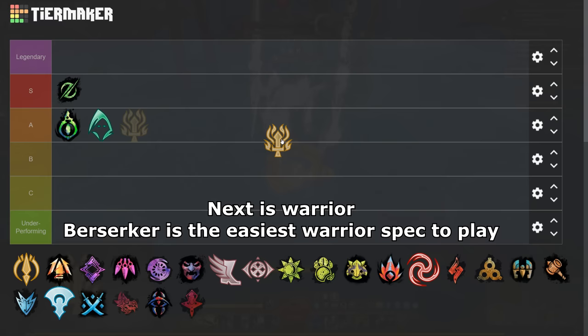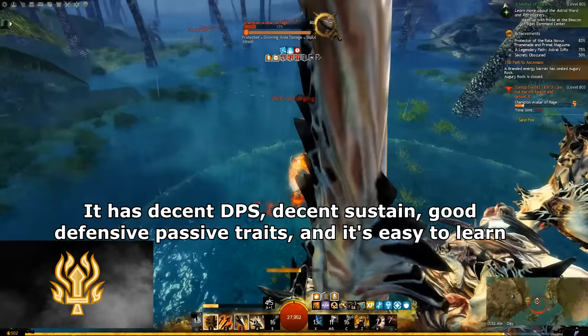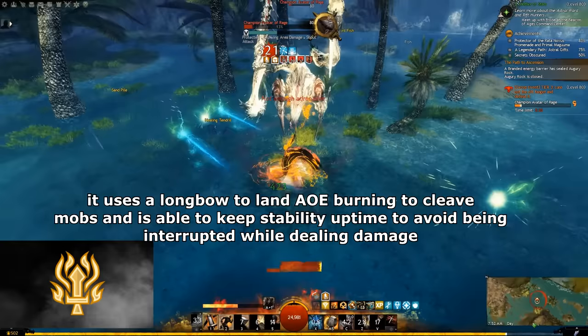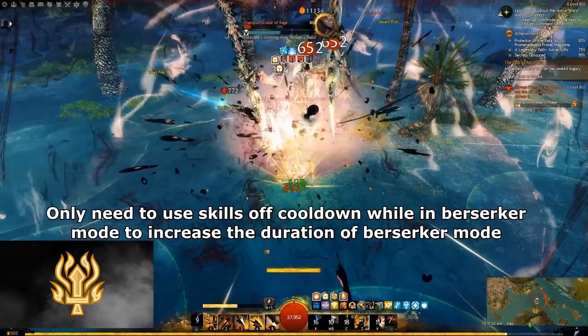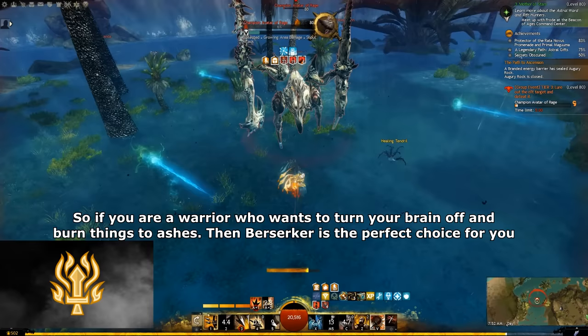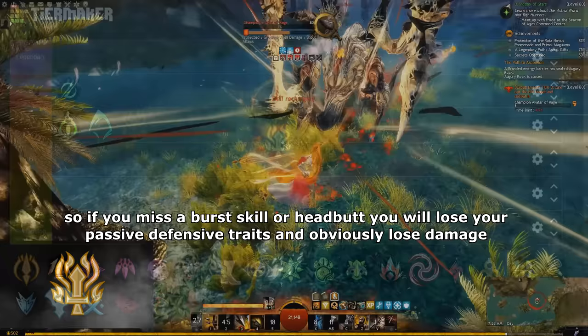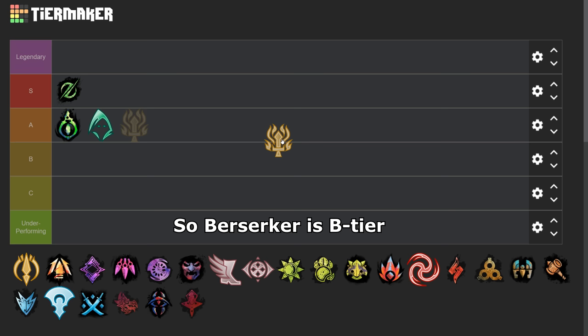Next is Warrior. Berserker is the easiest Warrior spec to play. It has decent DPS, decent sustain, good defensive passive traits, and it's easy to learn. It uses Longbow to land AoE burning to cleave mobs and is able to keep stability uptime to avoid being interrupted while dealing damage. You only need to use skills off cooldown while in Berserker mode to increase the duration of Berserker mode. So if you are a Warrior who wants to turn your brain off and burn things to ashes, Berserker is the perfect choice. The only negative thing: it's unforgiving for mistakes — if you miss a burst skill, you will lose your passive defensive trait and obviously lose damage. So Berserker has decent DPS, decent sustain, but is not forgiving for mistakes. So Berserker is B tier.